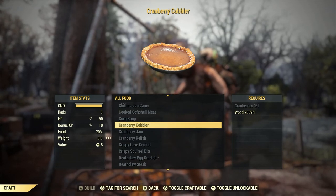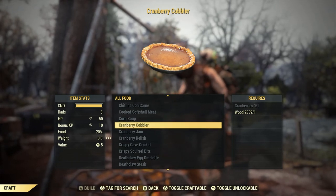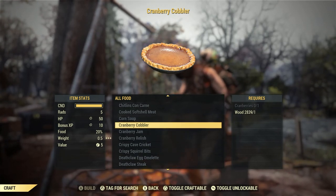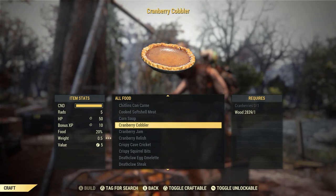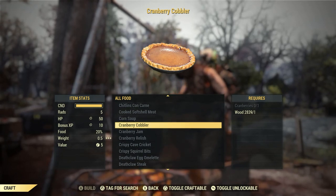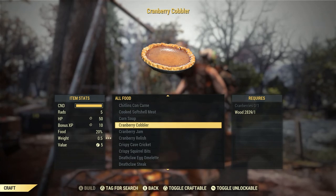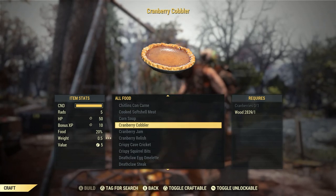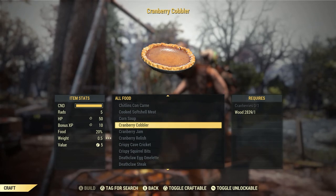The only ingredients you need are cranberries and wood. When you pick up cranberries, you actually learn this recipe. It's a very easy XP buff to get straight away in the game — always gives a 5% if you don't have a hunger bar, or 10% if you do. It's just a very good XP buff to have.